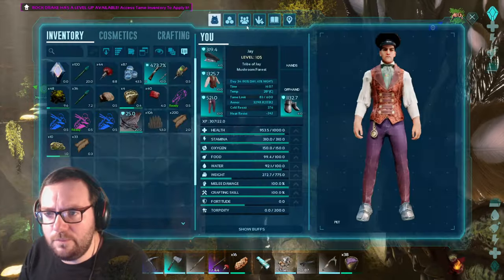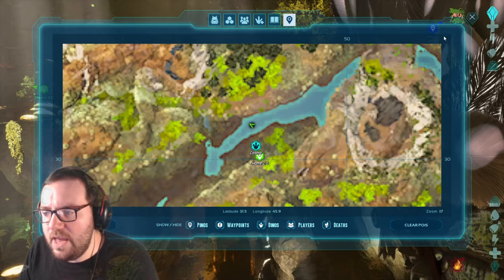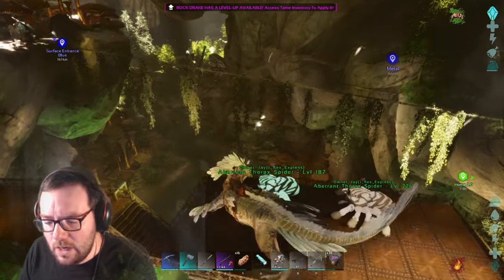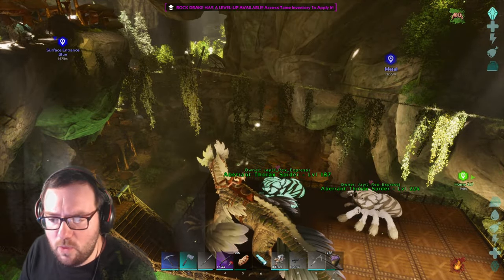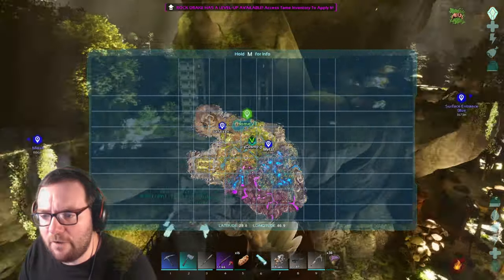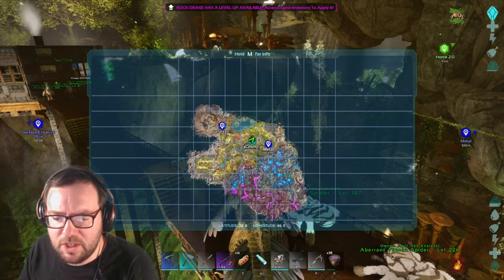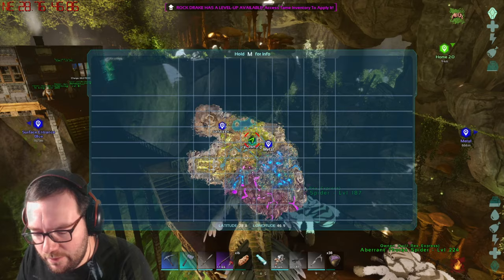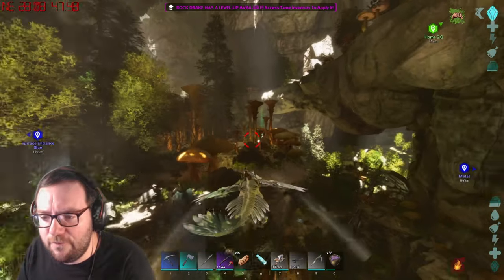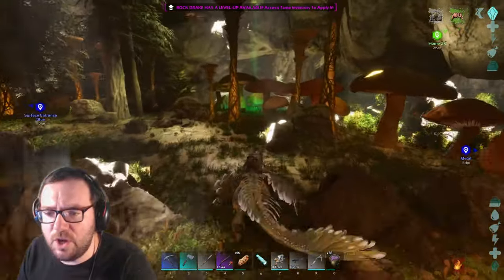I'm gonna go on the map and change the color of the surface marker so we don't get confused. Then once we find the other two, we can go ahead and see what we've got. The first one I think we wanna look for is the red obelisk — that's southwest. Or is the green one closer? I think the green one might be closer. The green one is 24, 65 — which honestly isn't too far from here. So we're gonna see if we can find that first, and pin them on the map so we always know where they are.